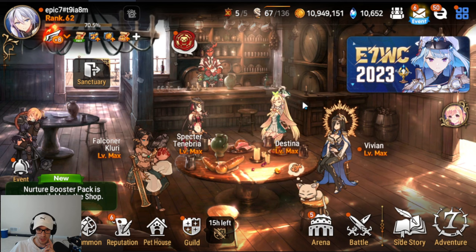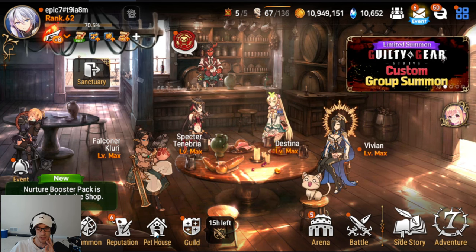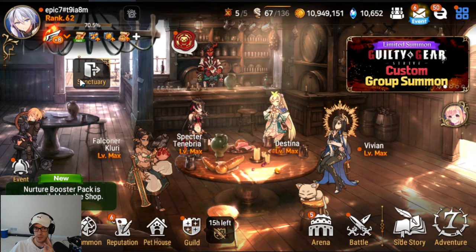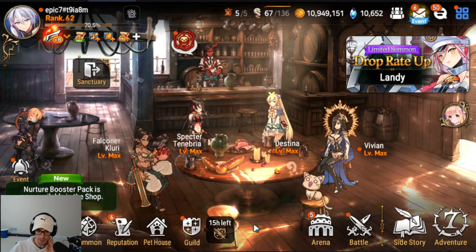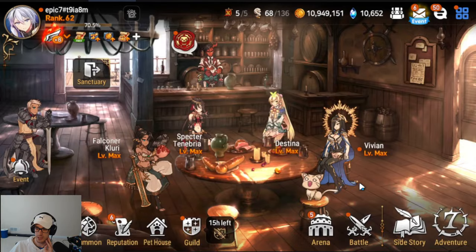Whenever you first log in for the day, you are going to first do your daily summon and do your pet summon — I did those off stream, so make sure you do those. Claim all your stuff from the Sanctuary. And then for daily, you need to make sure you fully clear your daily mission points. That is the main three things.